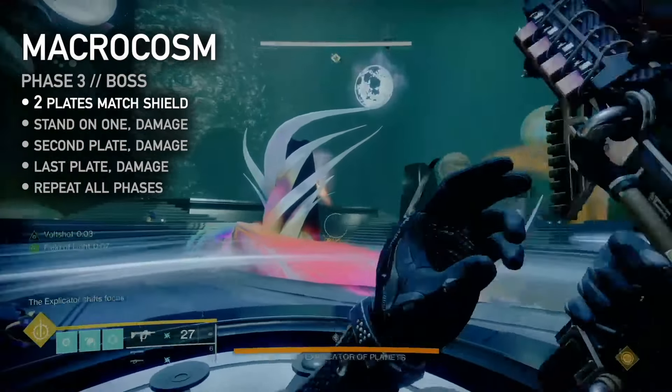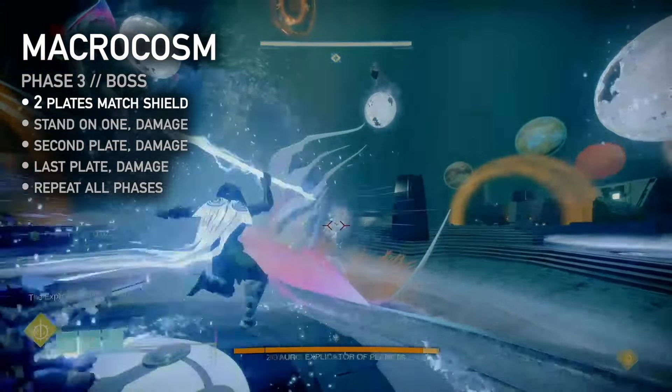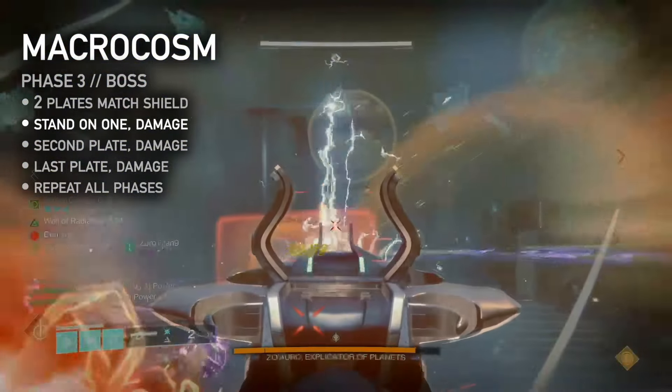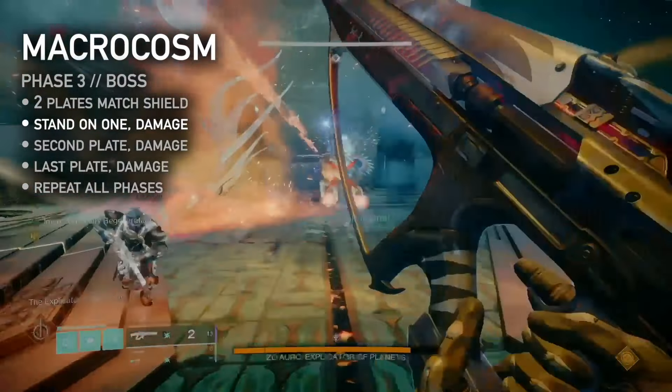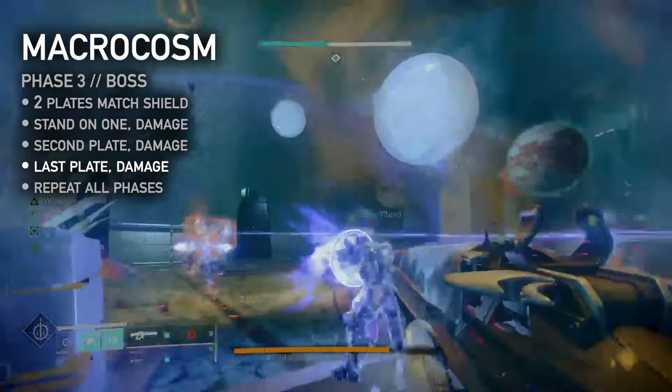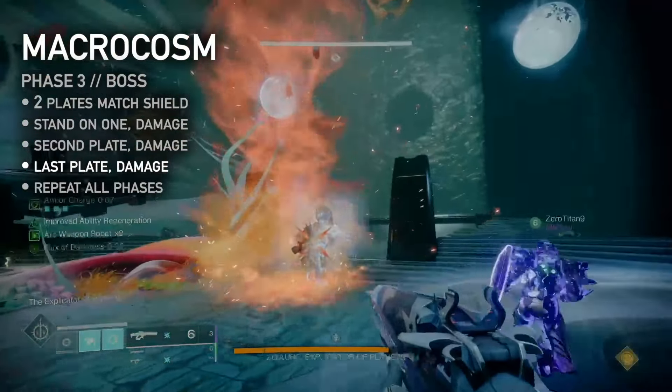Phase 3: there are glowing plates under each planet matching their attunements. Step onto the plates matching the boss's shield — this will always be the plate color of which there are two. Damage the boss until he puts up a projection, shifting his shield types and throwing a damaging tornado at the plate. Move to the next plate — the only one of its color — and repeat. The boss will switch shields again; move to the third plate. The phase is over when all plates have been deactivated.